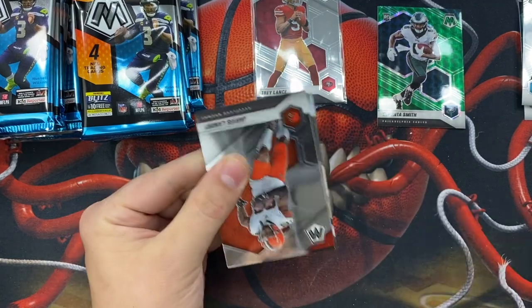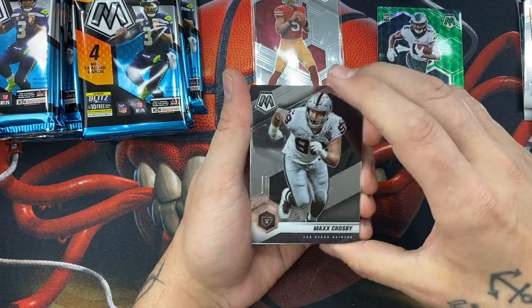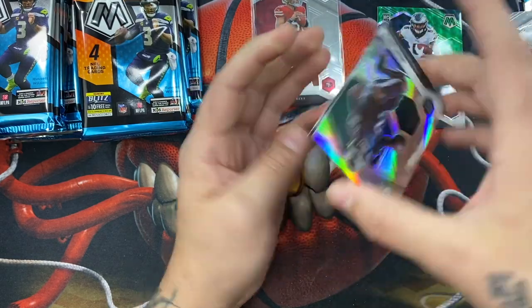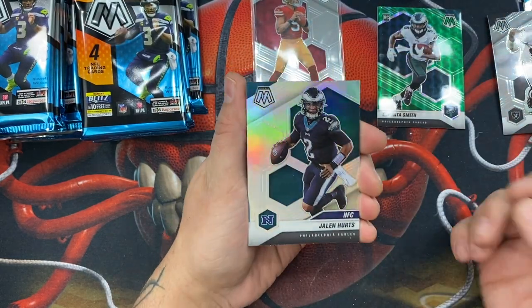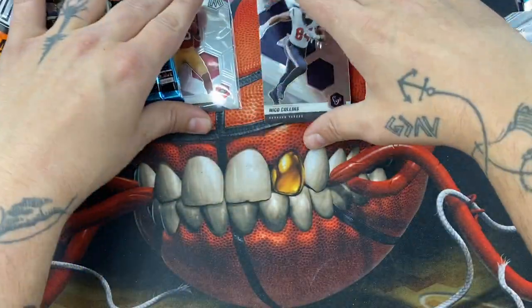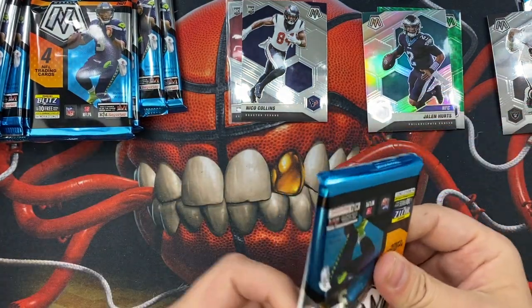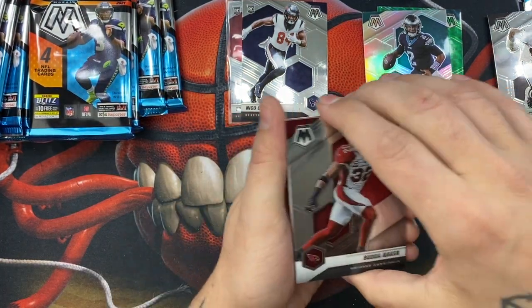Next pack: we have Ja'Marr Chase, Laundry, a Max Crosby, and a silver parallel of Jalen Hurts — I like that quite a bit actually. And then we have a Nico Collins rookie. I'll put that on top of my Trey Lance. Everything will be sleeved and top loaded but I didn't want to waste time doing that every pack.